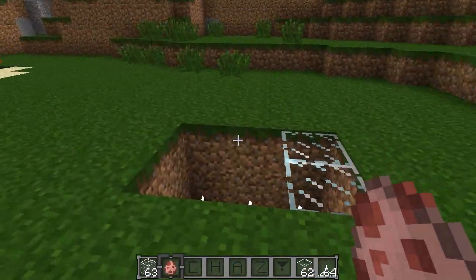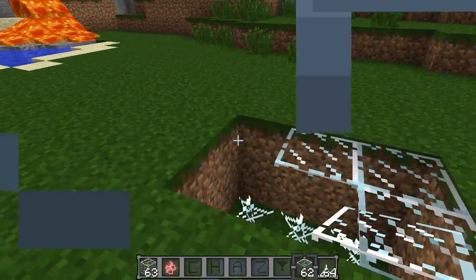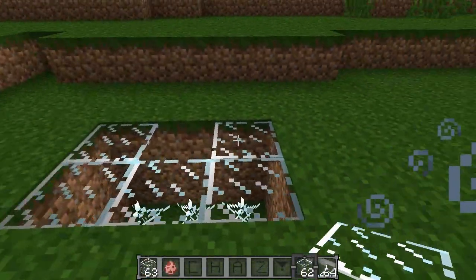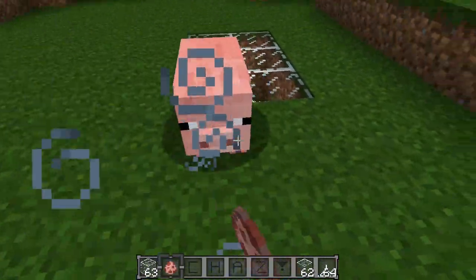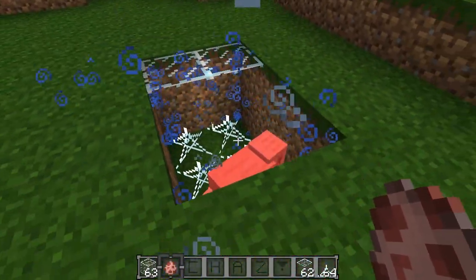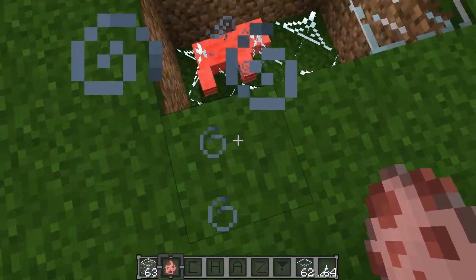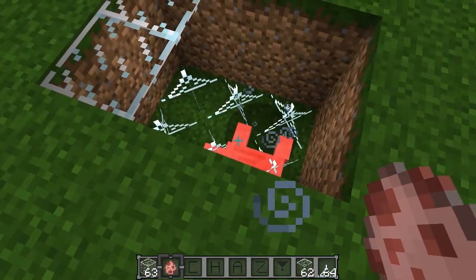Let me just cover it up here and we're going to test it out on a pig — see if we can get some loot from it. So we're going to spawn a pig and push him in. There he goes, falling into our trap. I still have the resurrection feather mod on, so that's why his corpse is still down there.